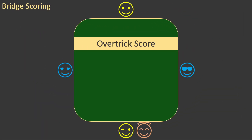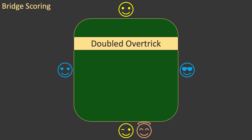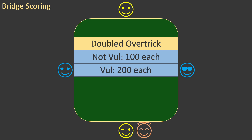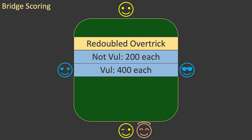Now let's look at the over-trick score. First, the undoubled over-trick score — this is the same as the score the trick would have scored if it had been a contract trick, 20 or 30 points, depending on the strain of the contract. The score for over-tricks in doubled contracts depends on declarer's vulnerability. If declarer is not vulnerable, then over-tricks score 100 points each, regardless of the contract strain. But if declarer is vulnerable, they score 200 points each. In a redoubled contract, the over-trick value is even higher — they are twice the doubled contract values, so depending on vulnerability, they are 200 points and 400 points.